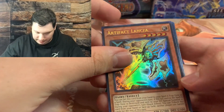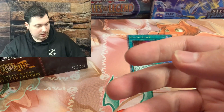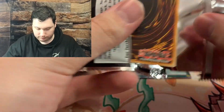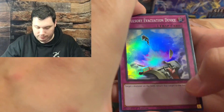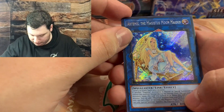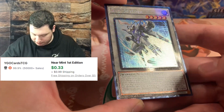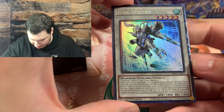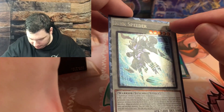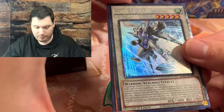Artifact Lancia, Nightmare Unicorn, and an Inspector Boarder. What have we got now? We have a Compulsory Evacuation Device, an Artemis that matches Moon Maiden. We have a Junk Speeder Collector Rare - a Prismatic Collector Rare. You can see the dots scattered around here - that makes it Prismatic - and the foiling on the sides is kind of like triangles, which means it's a Collector Rare.